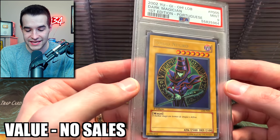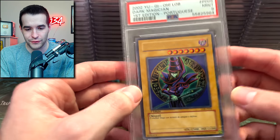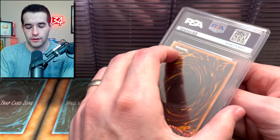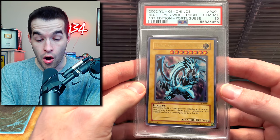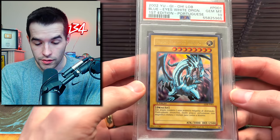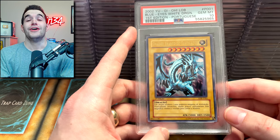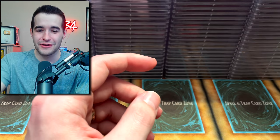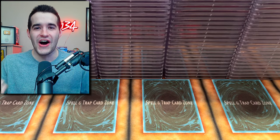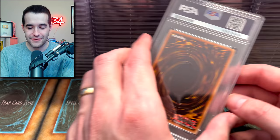This Portuguese Dark Magician — that's a nice card, unfortunately just a 9. Oh! Portuguese Blue Eyes White Dragon First Edition — Gem Mint 10! Let's go! We're making up for those sevens, baby! This has been a roller coaster ride. Now I'm feeling better.